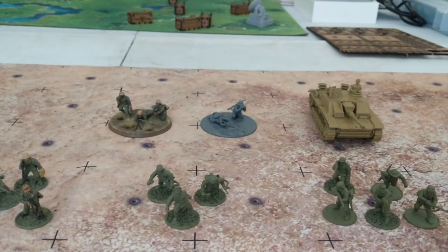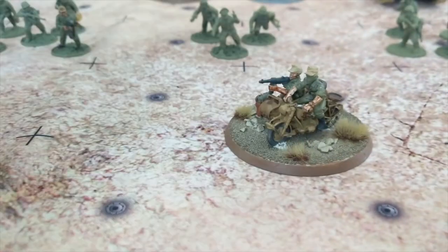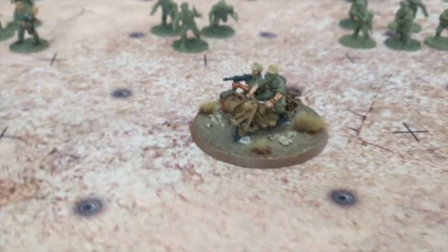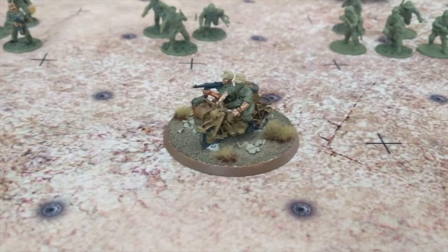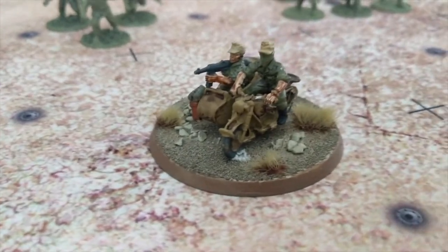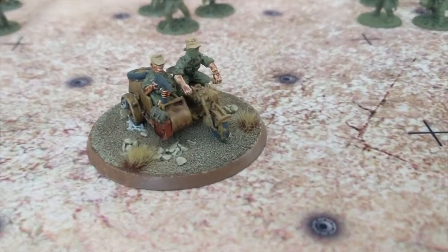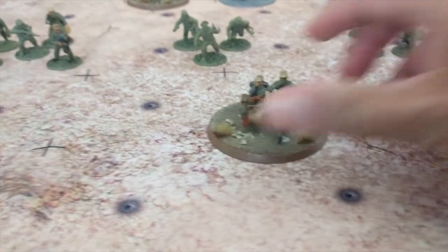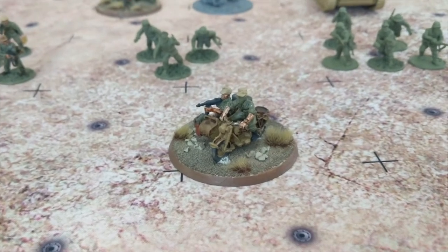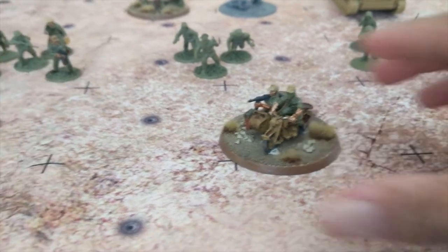I also wanted to show off the whole reason I got the Afrika Korps infantry box — I actually got this Karatschutzen for a huge discount at my local gaming store. I tried to fit it in, but it would have taken the slot the StuG has in the DAC Light Infantry selector. I just wanted to show it off — I think it's pretty neat. I got it for like four or five bucks. Maybe next time I'll be able to field it, or choose a different selector that allows both this and an armored vehicle.